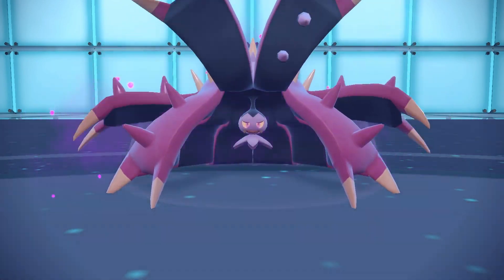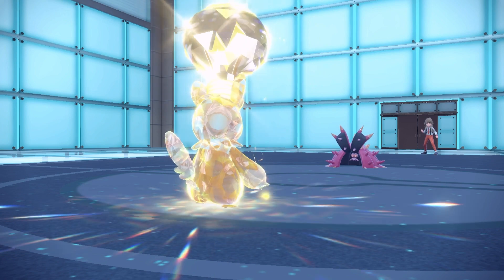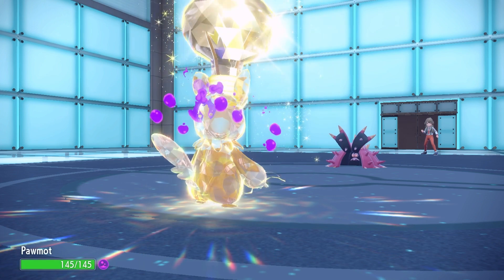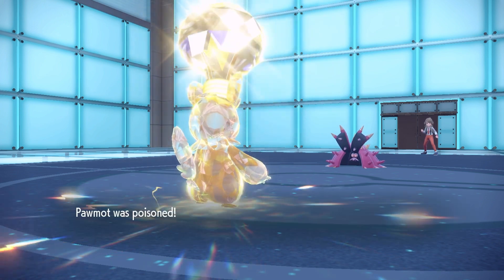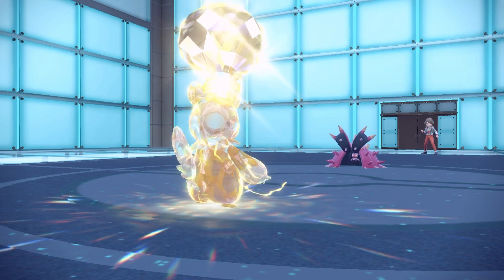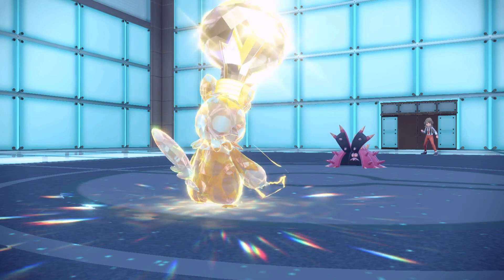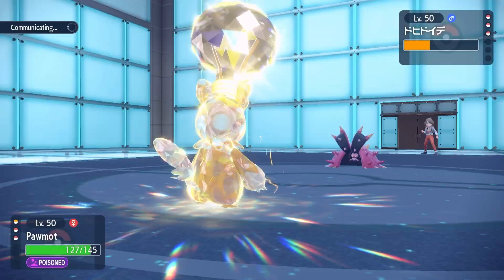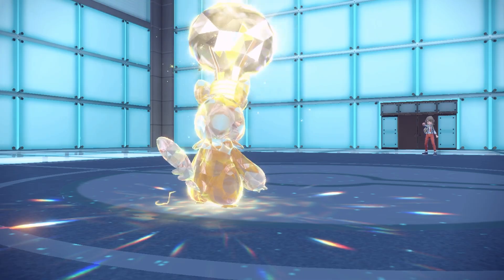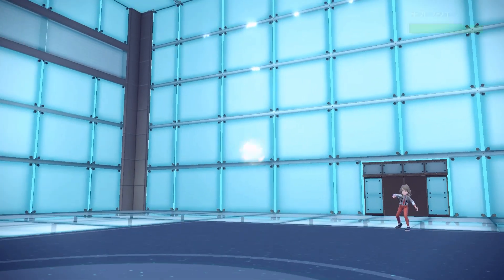They go for Baneful Bunker, which is really annoying because I'm going to get poisoned — and that's really bad because I have a Focus Sash. But it is what it is. Now they know I'm going for Double Shock again. I'm going to go for it anyway — I don't think I lose anything by going for it. Garganacl is not a great switch and Toxapex is not great to stay in. I guess the worst case is that they have Wo-Chien, but I do think I'm in an okay spot.